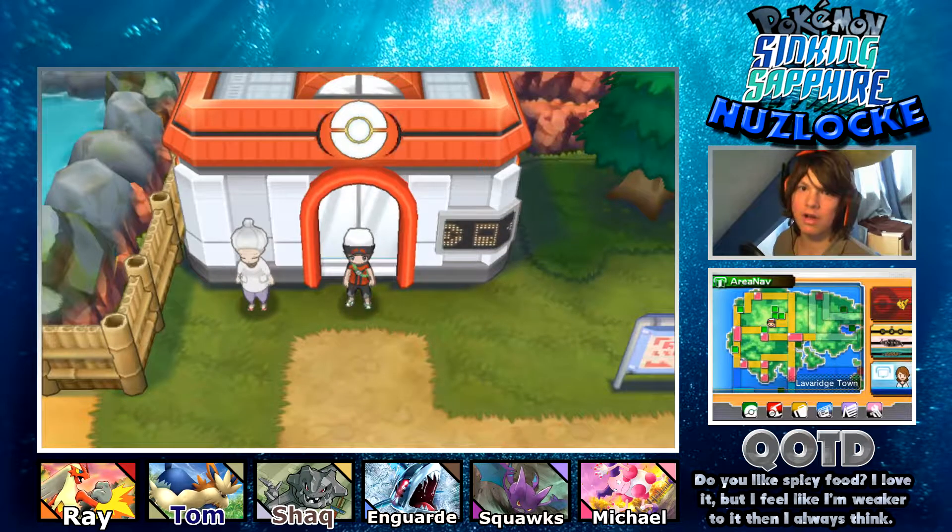Hello everyone and welcome back to episode number 11 of the Pokemon Sinking Sapphire Nuzlocke. My name is Einar. In the last episode we had some more intense battles and explored a couple of routes. In today's episode we are going to fight the fourth gym here in Lava Ridge Town.